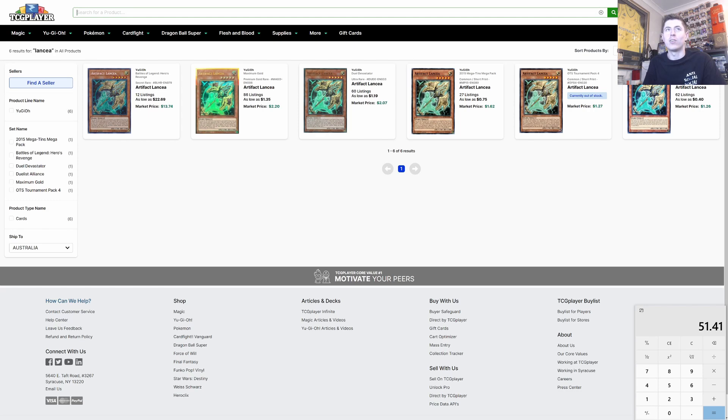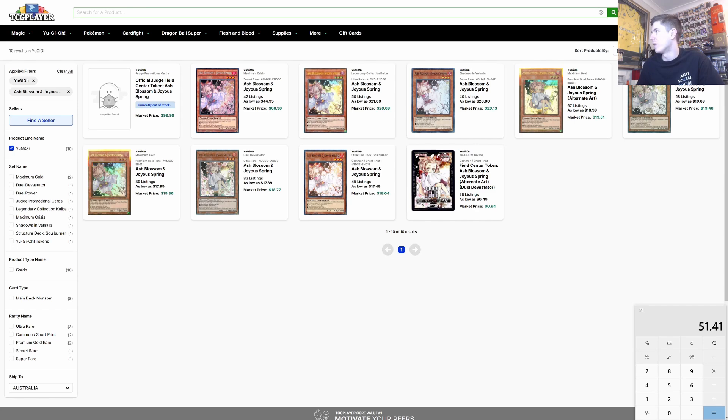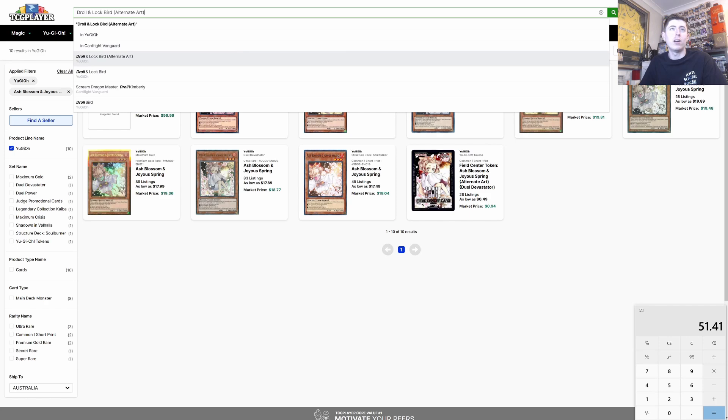Let's look at Ash Blossom — it's $18, which is far too much. It would be great to loop back with, but it just costs too much money. Droll and Lock Bird is $8 — that's more than we're willing to spend as well. Both key hand traps are out of our budget range.